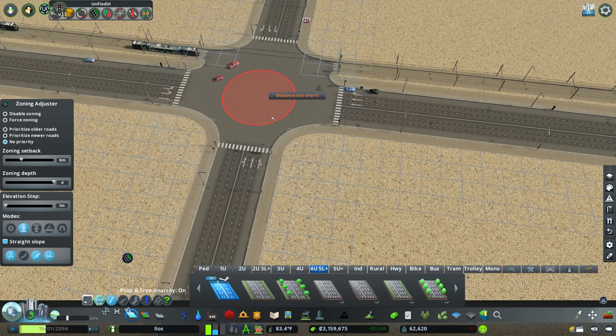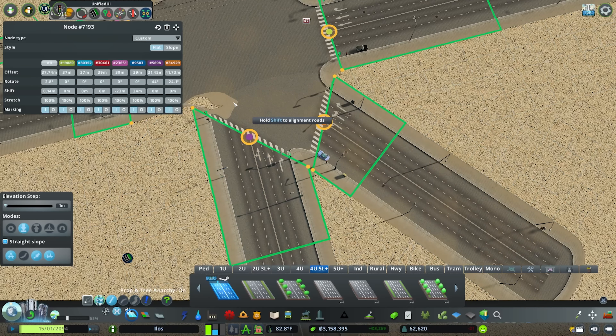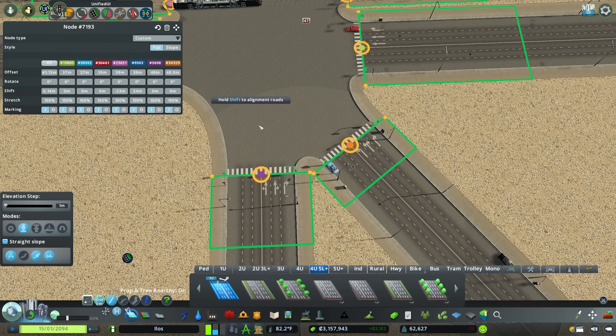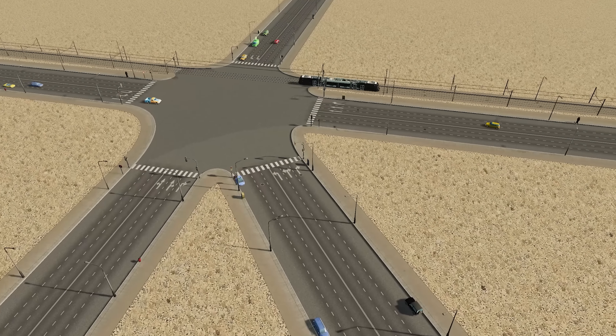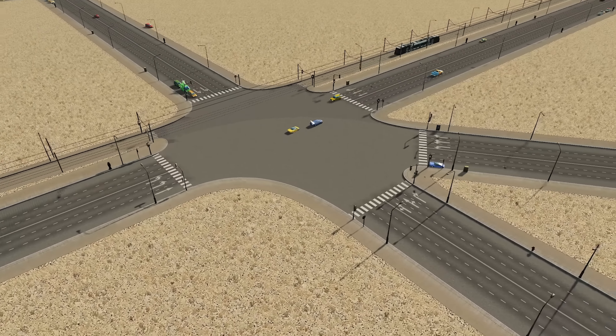Likewise with five-way as well — it will also work in this regard. Road Anarchy is needed again, but a little square-off and slight adjustments with your new offsets will allow you to continually expand this junction out. I think the limit for one node is eight intersections, so you can make this as wide and busy as you want.